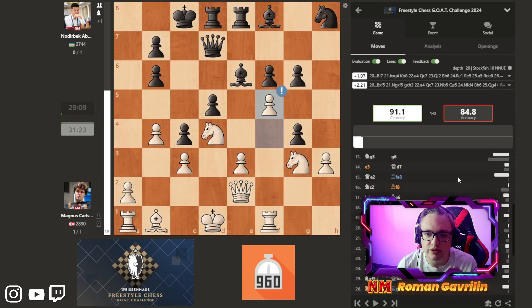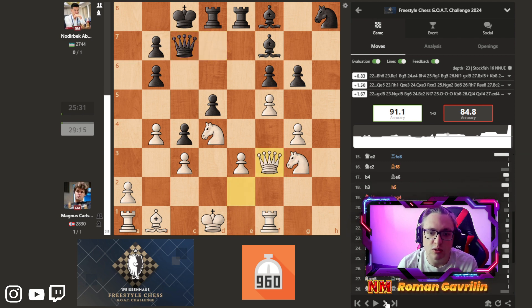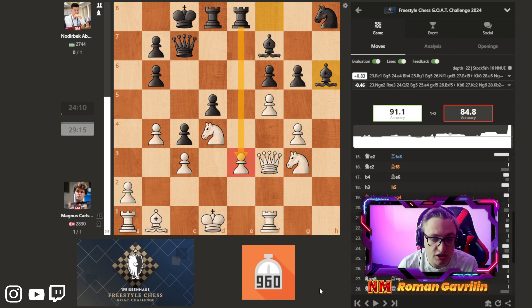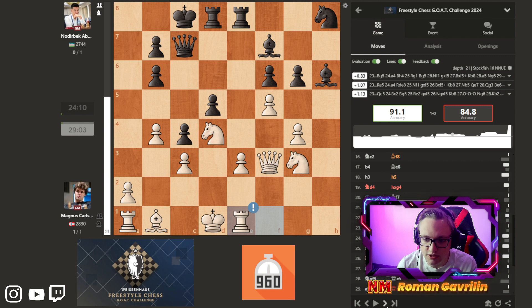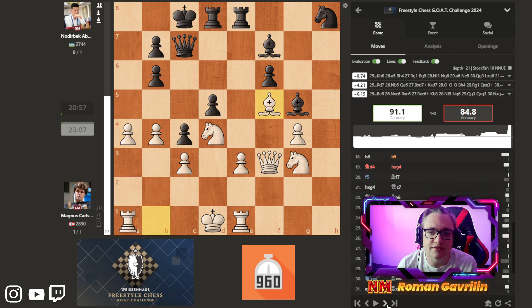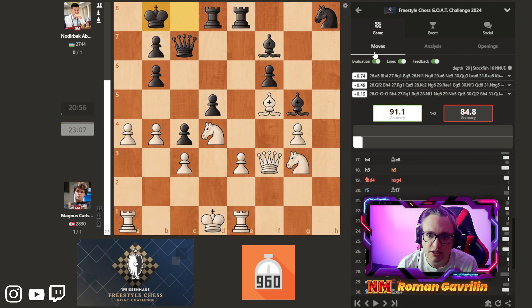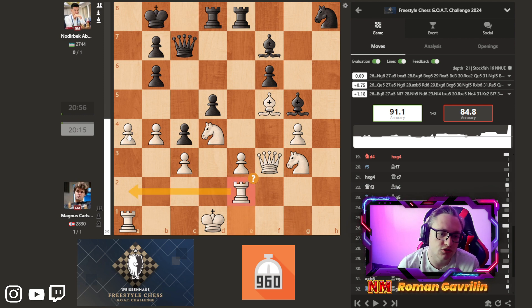So Nojubek played bishop f7, h takes g4, queen c7 attacking the knight on g3, queen f3, bishop h6 again attacking this pawn. Nojubek is trying to create some counterplay, though the computer thinks Magnus is completely alright. Rook e1 protecting this pawn, bishop g5, a4. Now Magnus maybe wants to try a5 to open the a-file and create chances. But he decided to play rook e2, with the same idea of going rook a2, a5, a6, a takes b7, and checkmate on the a-file.